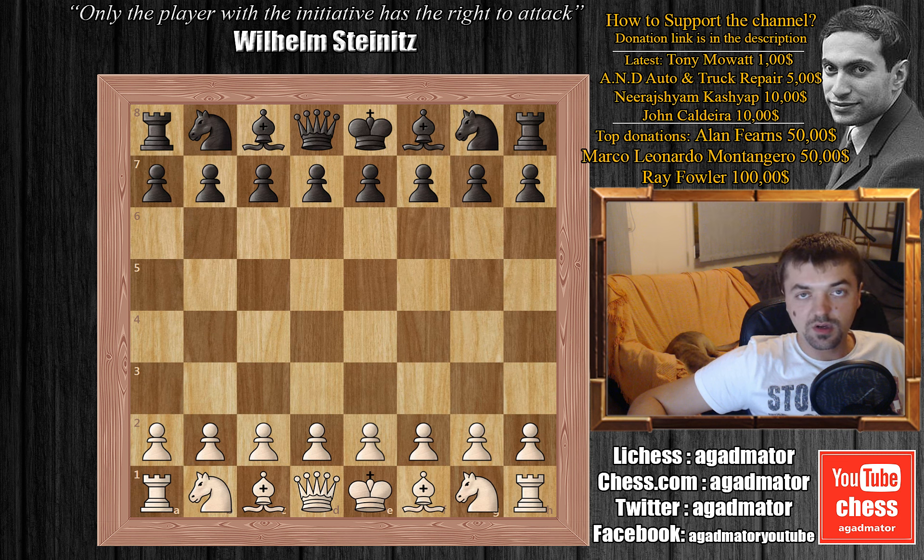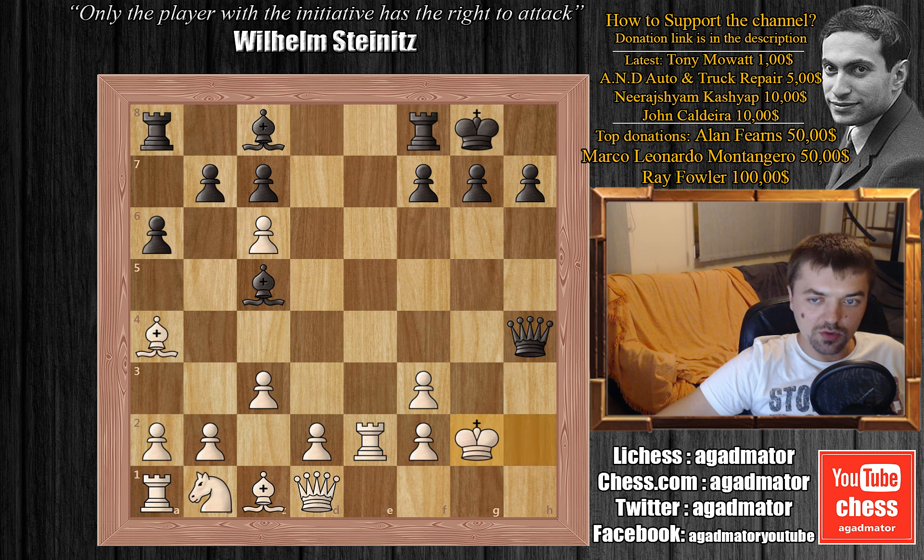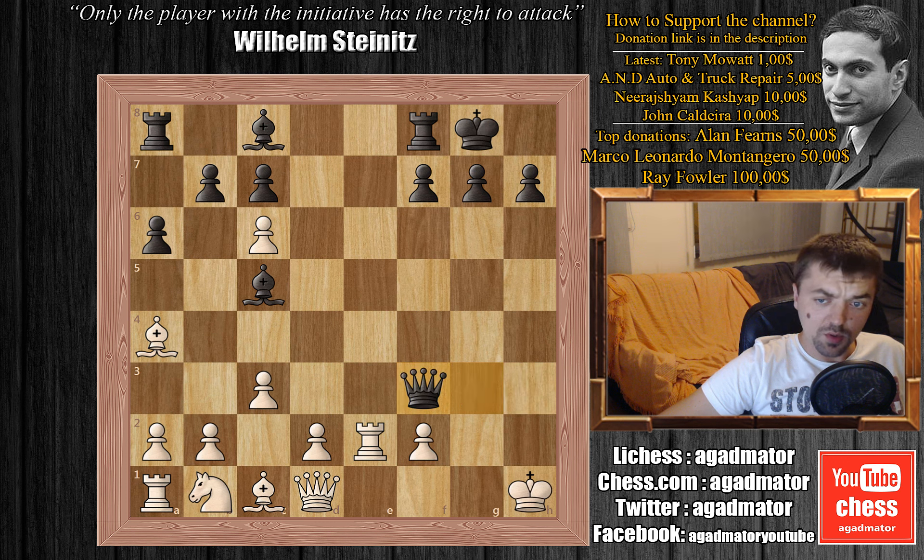We have g-captures on f3, and here he plays knight captures on h2. What's up with this move? Can white capture this knight? If king captures on h2, this is actually a forced mate in 9: queen to h4 check, king to g2, queen to h3 check, king to g1, queen to g3 check — the pawn cannot capture, pinned by the bishop on c5 — king to h1, queen captures on f3 with check, king to h2, bishop to h3 threatening checkmate on g2. This has to be stopped, so queen to h1, and bishop to d6 check — it's game over.